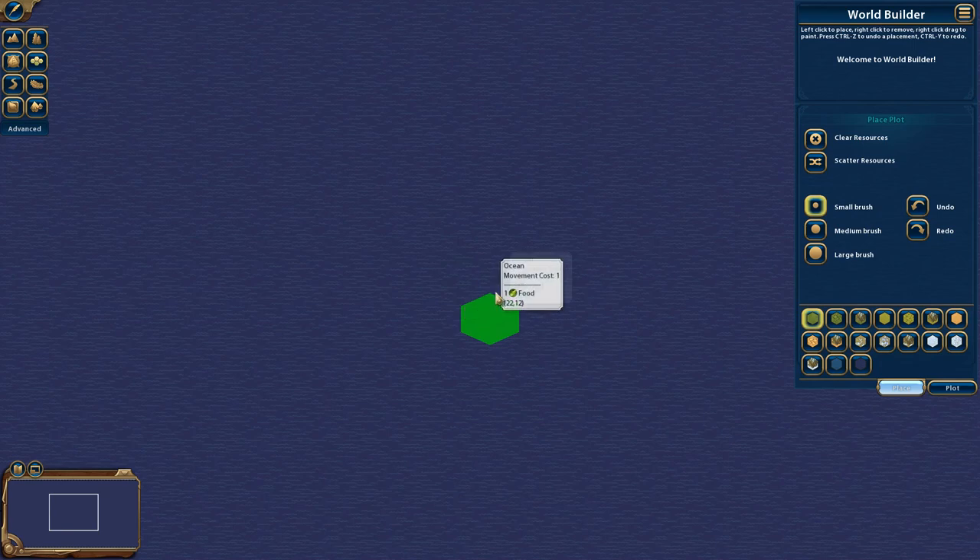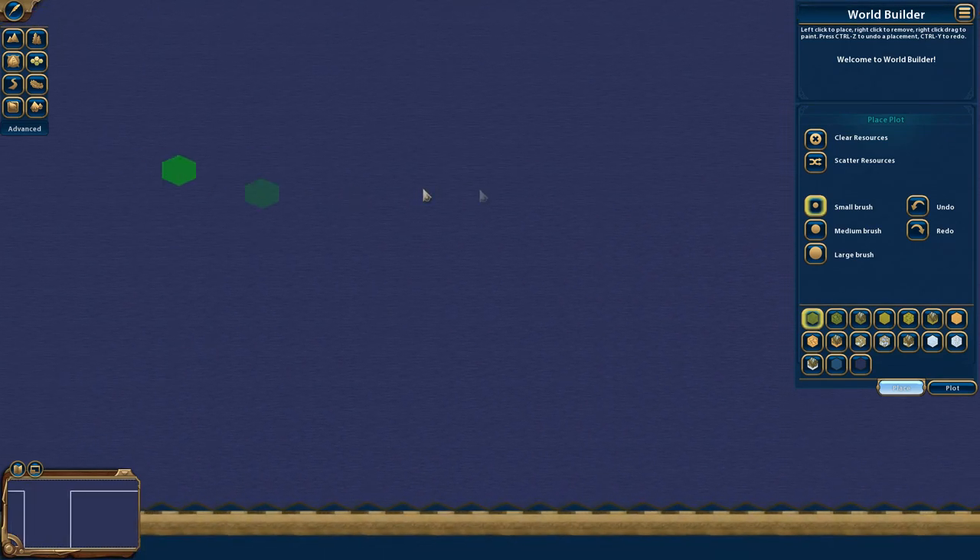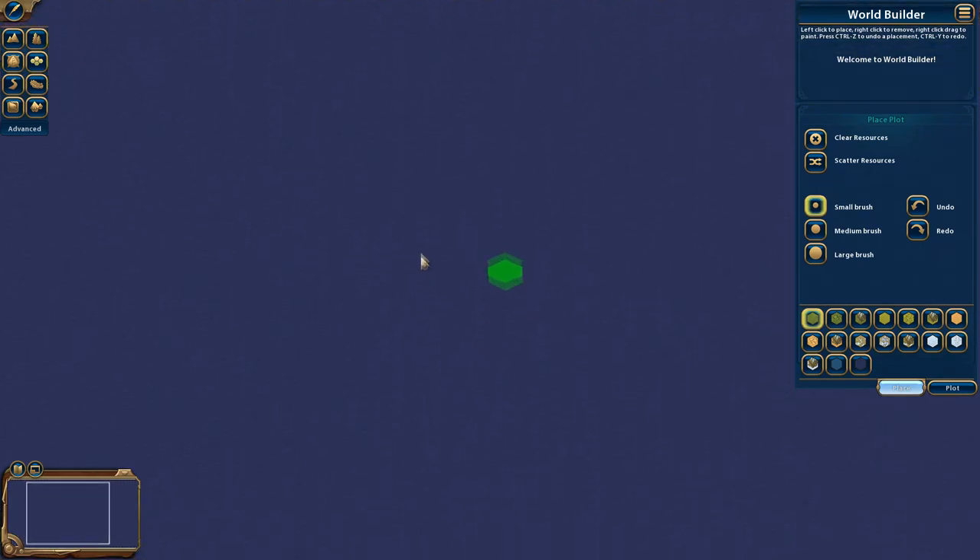Once you're in the game, hopefully your HUD looks like this. If not, you're on a different version since they make updates occasionally. If I zoom out, I can see the edges of the map. On the right side, it automatically starts you with all the different terrain types: grassland, grassland hills, mountains, plains in three kinds, desert in three kinds, tundra, snow, and then coast and ocean.